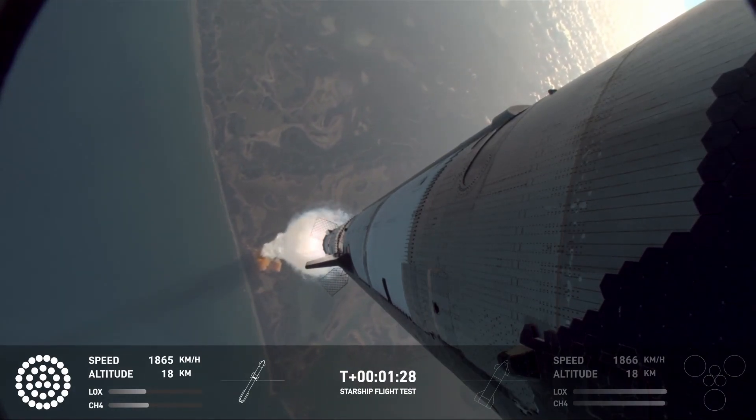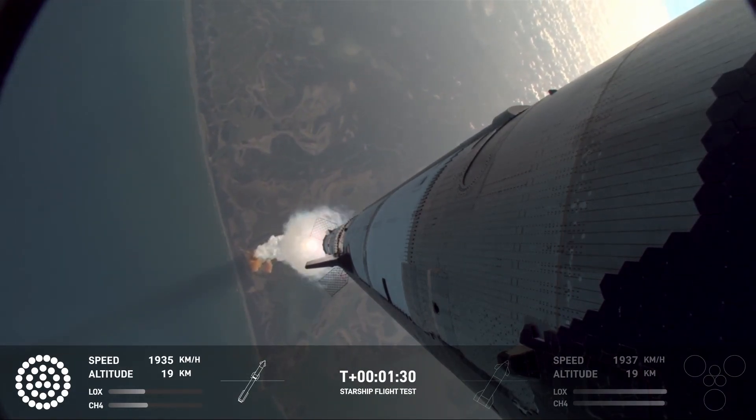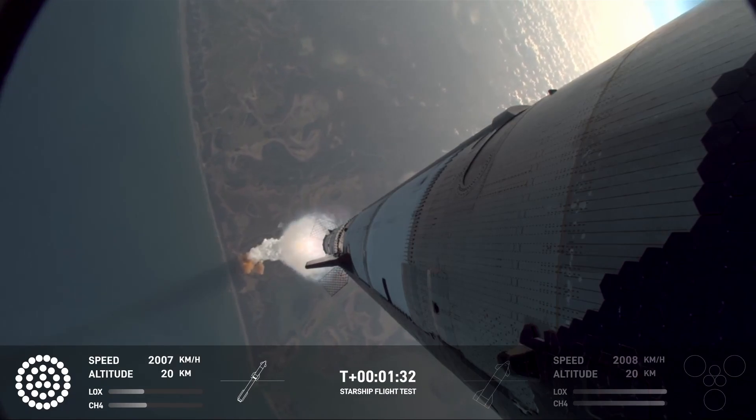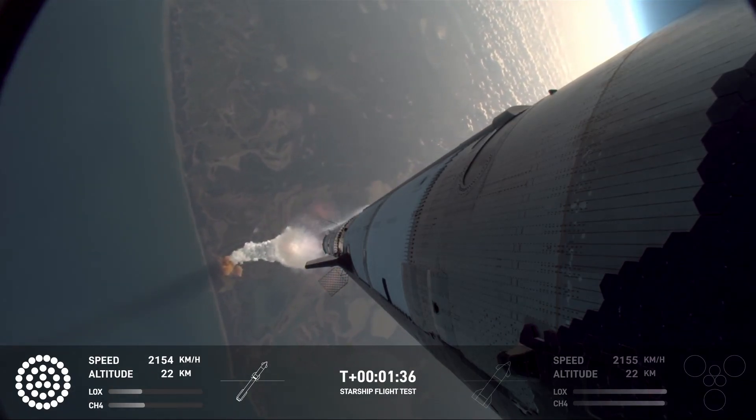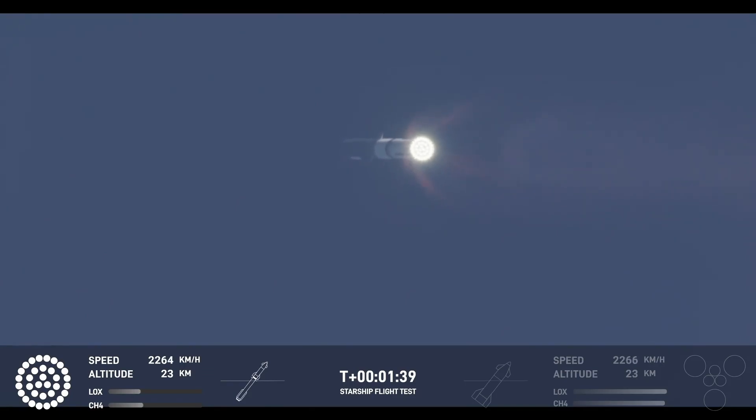Beautiful views of the vehicle on ascent, pitching downrange away from the launch tower. Next thing coming up is hot staging. We're going to look for six engines to ignite on ship while we're still attached to the top of the booster. We'll see all but those three center engines shut down on the booster.